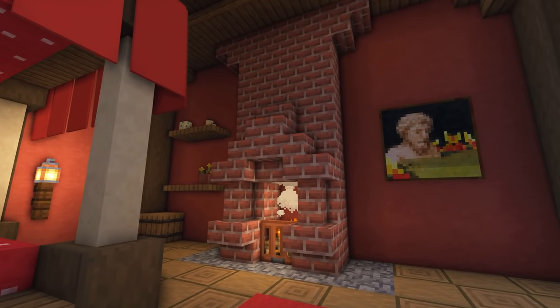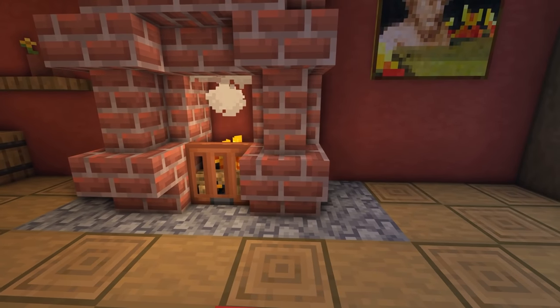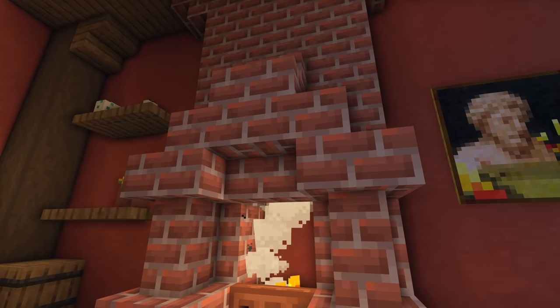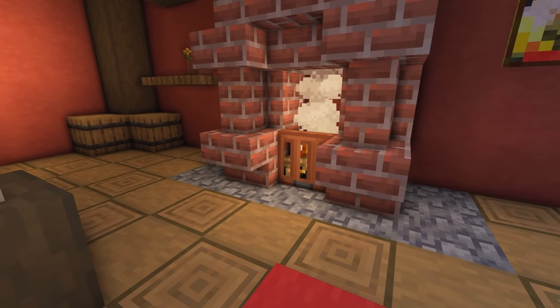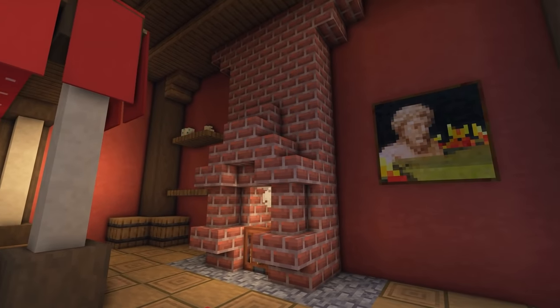We've got a nice fireplace at the side with a different style again: upside-down stairs at the bottom with some wall blocks, stairs at the top, an upside-down stair in the centre and one on top. Just in front of the campfire, we've got an oak trapdoor to add a little bit of detail, and I think it works pretty nicely.